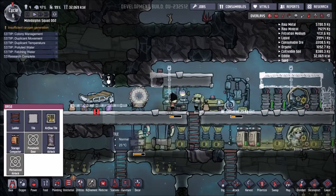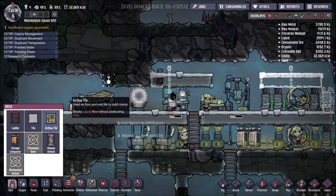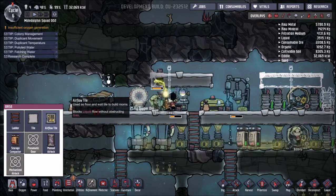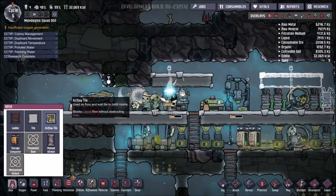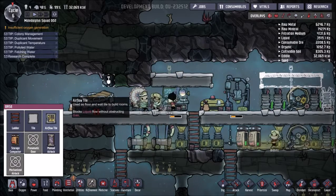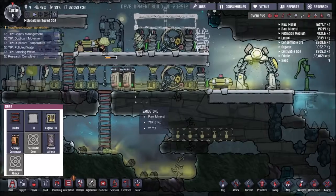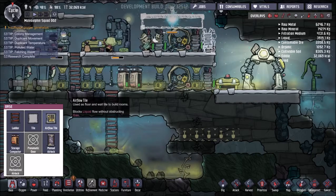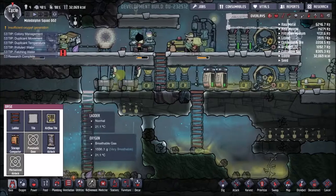Just a quick update — something awesome happened. I got my air flow tile! Used as a floor and wall tile to build rooms, blocks liquid flow without obstructing gas. So gas can move freely through the floors. Wait — blocks liquid. Goodness gracious, I should have noticed it says air flow. The main reason I wanted this was to place floor down here so the pee could fall through, but it turns out it's just for gases — which explains why it says air. Well, back to the drawing board.